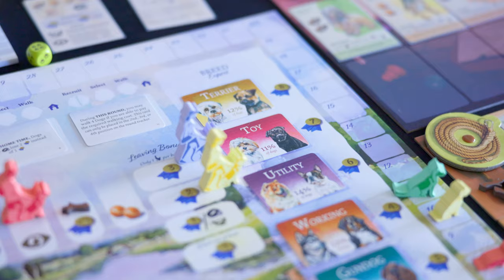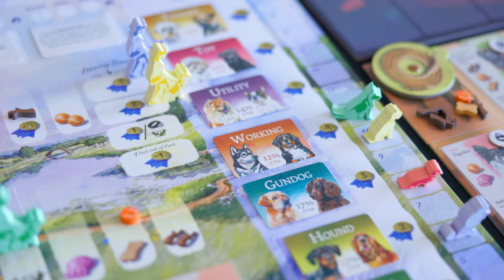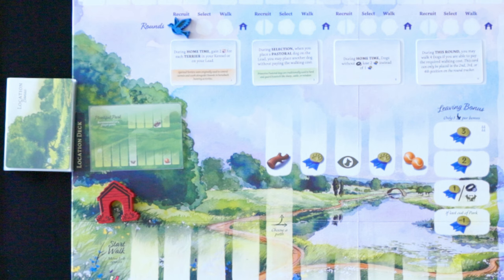A couple of other important points: there's a large end game bonus chart that's visible from the very beginning. For example, if you have the most terriers by the end, you'll earn eight points, and so on — you get bonuses for collecting specific classes of dogs. There are also current event cards that add a forecasting event each round. And the park itself slightly changes each round because a location deck adds a brand new resource to the board, spicing things up from round to round.